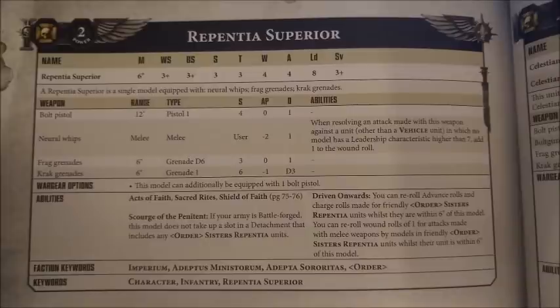Her main rule that you'd actually take her for is the Driven Onward special rule, which is how she buffs Sister Repentine in two different ways. Firstly, they can reroll any advance and charge rolls made for them when they're within 6 inches of her — and if they don't make it into close combat in the first place, then they don't do any damage, so this is great for reliability. She also increases their damage output, allowing them to reroll wound rolls of 1 for attacks made by melee weapons in friendly Sister Repentine units within 6 inches. So a small but reasonable damage increase, and another factor that propels their damage to obscene levels, as well as making their charges far more reliable. She's a very reasonable, cheap little buffing character if you are taking a big squad of Repentine.